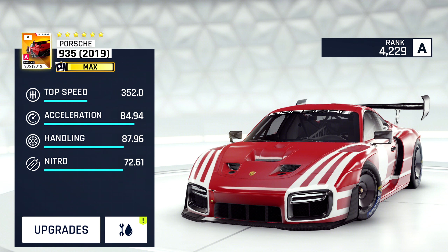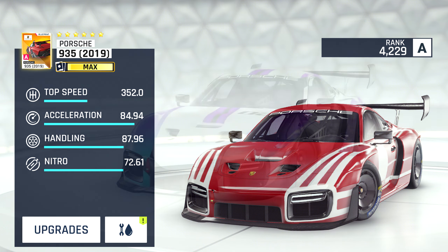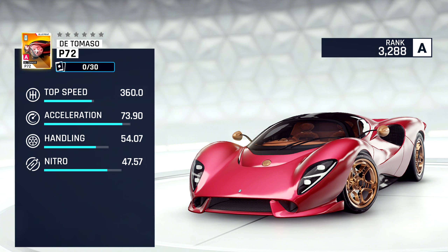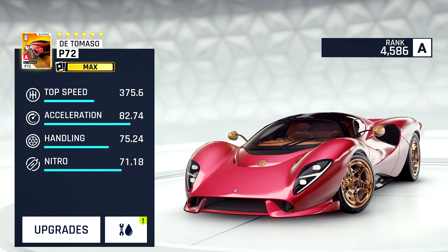Our first new A-Class car is the Porsche 935. Its stats are similar to those of the 911 GT2 RS Club Sport with slightly higher acceleration and handling but slightly worse top speed and nitro. As with many of the other new cars in this update, it will likely be very good for multiplayer but probably not in events much at all. You will be able to get this car in a Grand Prix, so if you can get it for free, why not? Another decent A-Class car to add to your collection.